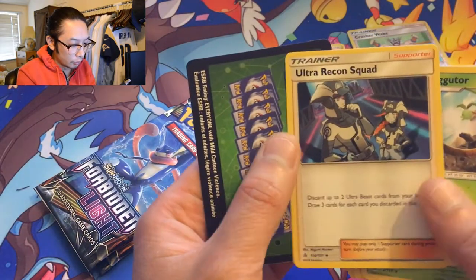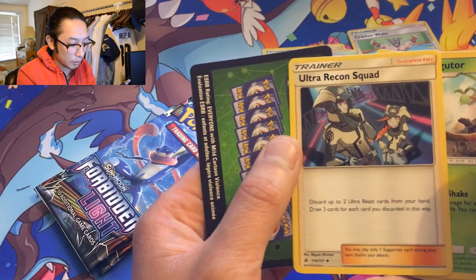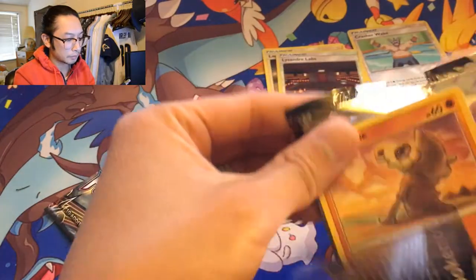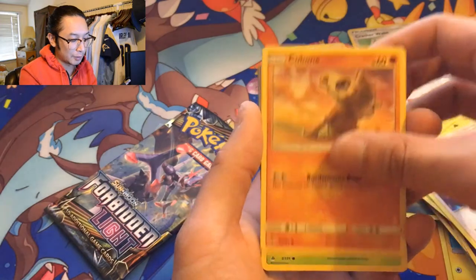Ultra Gridcoat Squad — pretty neat. Discard up to two Ultra Beast cards, draw three cards. Any card that gives you draw power is good — who doesn't like draw power? Second to last pack.